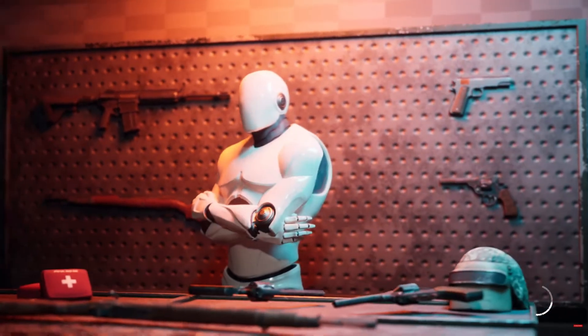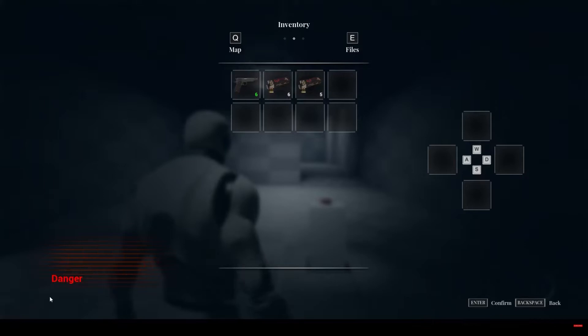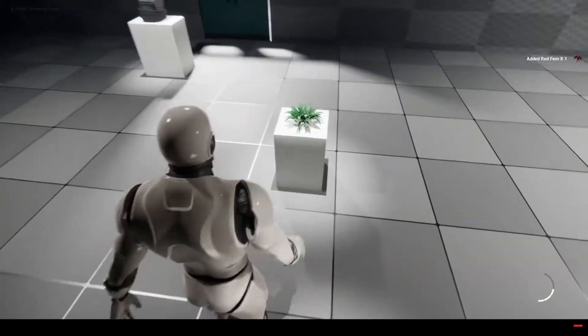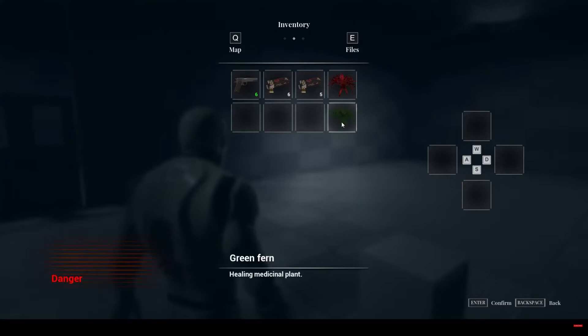And finally, last but not least, we have the Inventory System — fully blueprinted, version 1.3. This is a single-player and multiplayer inventory system, with craft, save and load, shop, document reader, storage, inspect, map, controller support, and HUD.